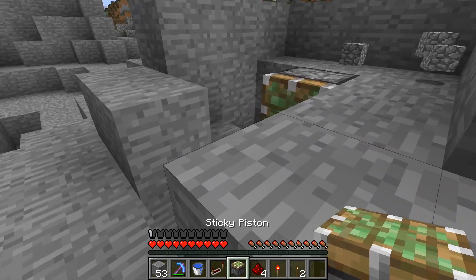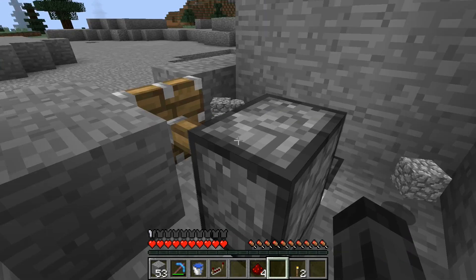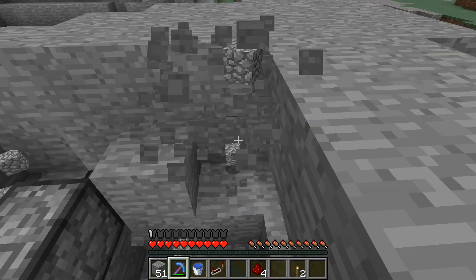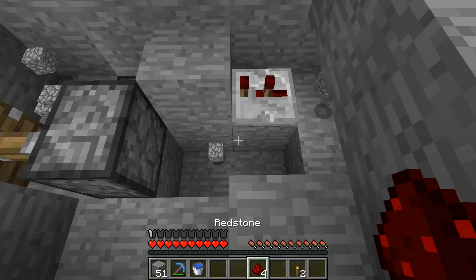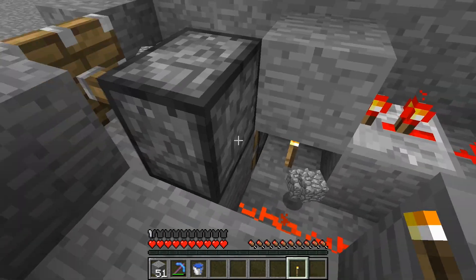One tick down and to the left of the piston, place the second one. Mine two blocks under the first and place a redstone torch. Leave some space in the back. Make sure that the bottommost piston has a block to the right and above itself — this block allows you to make the BUD switch. Slap down a repeater and right-click it once, then connect it with redstone.